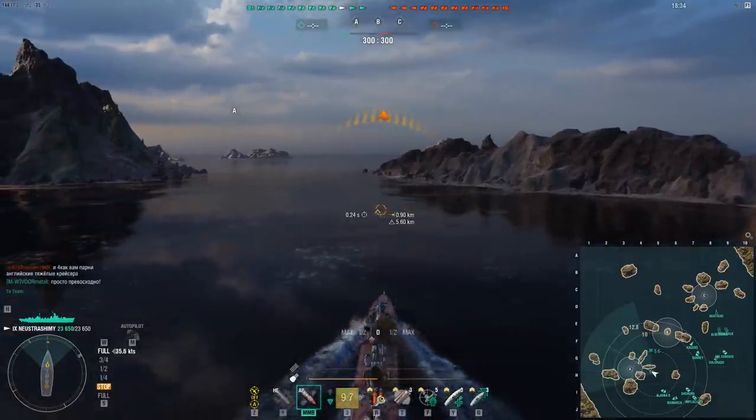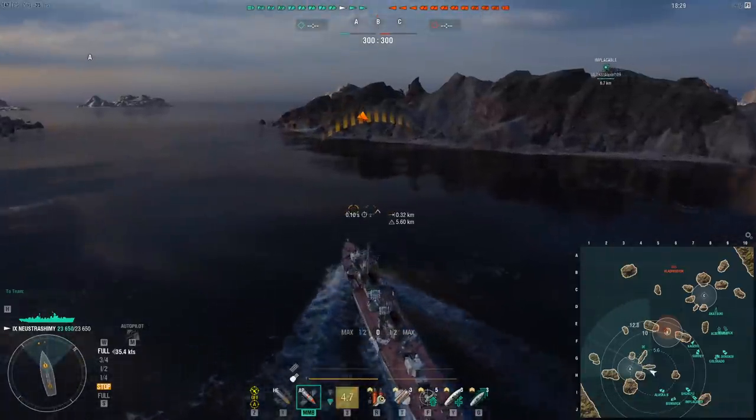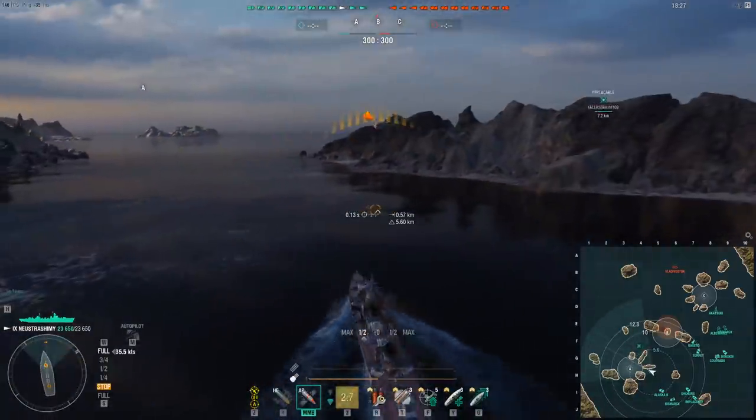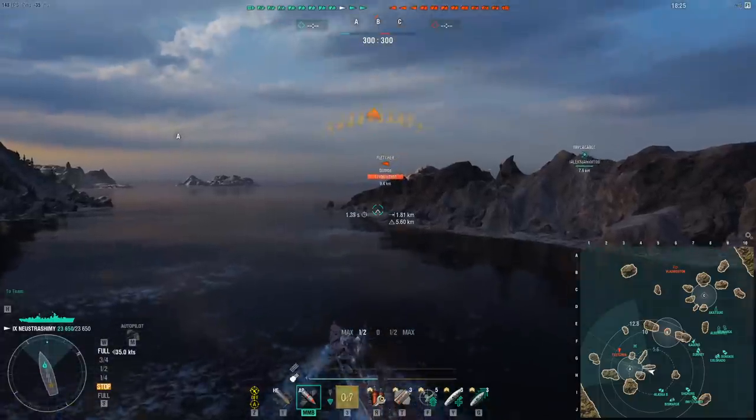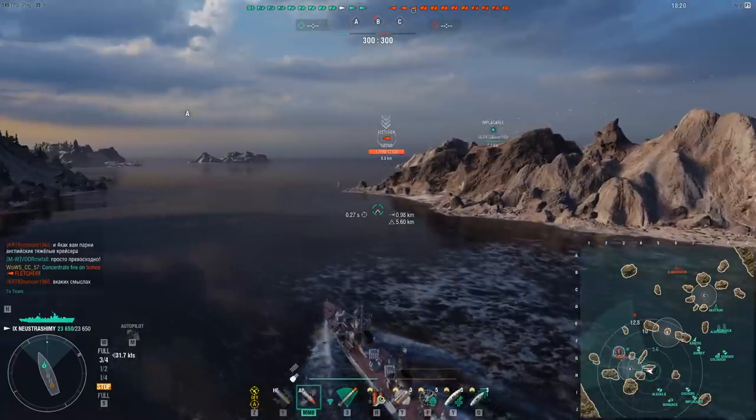Like most of these steel ships — the Borgogna has the reload booster on a battleship, you got Stalingrad with those ridiculous guns and tankiness, and then you got Black with the radar — and you got Neustrashimi. Neustrashimi's gimmick is the heal.